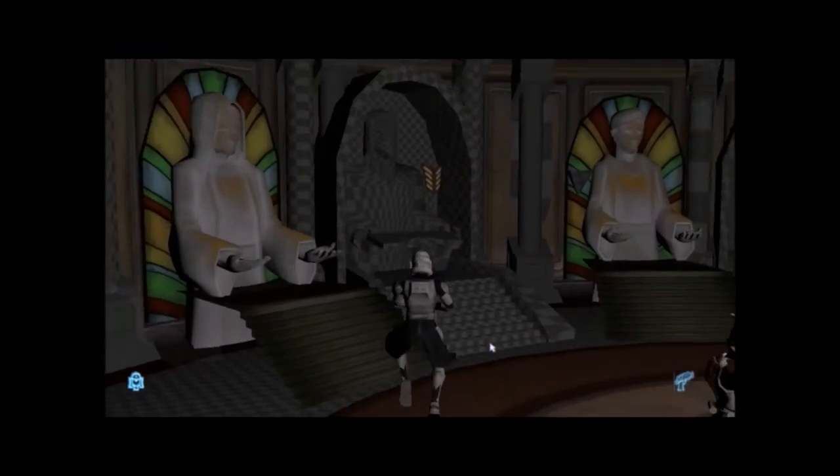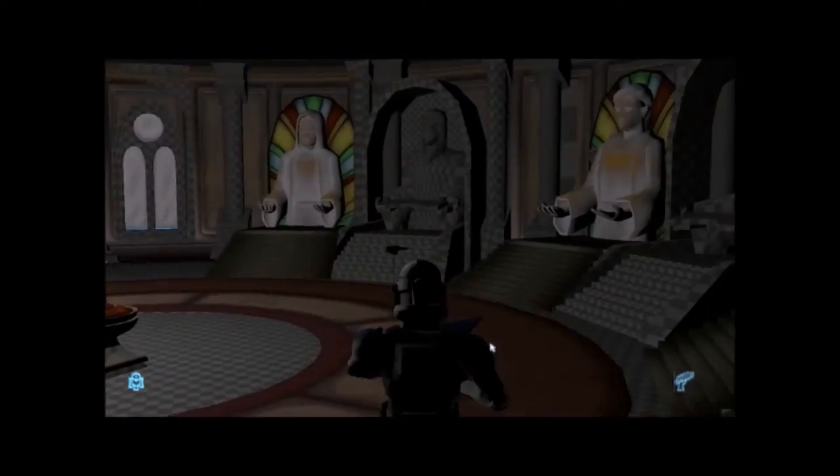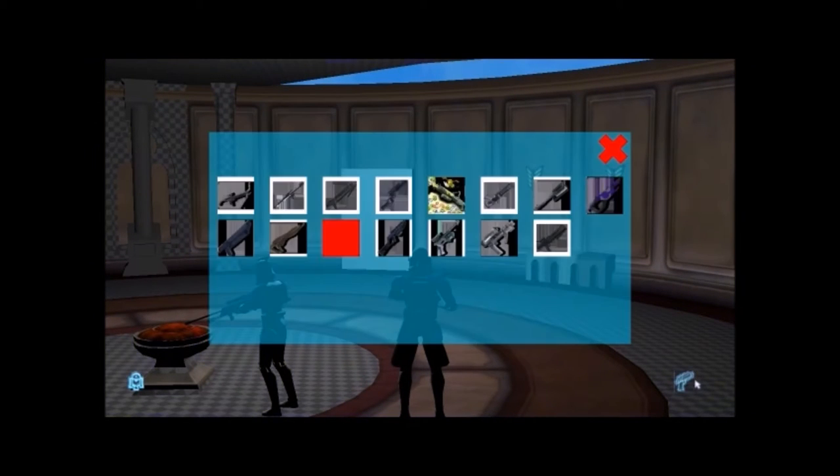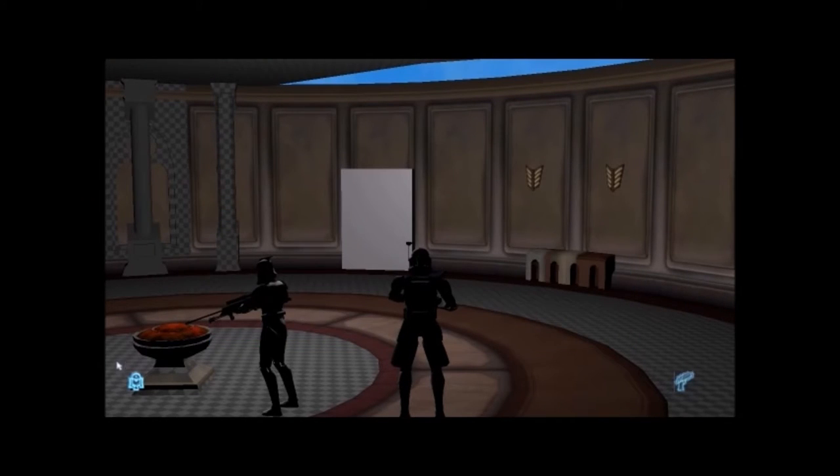We'll start off with the Jedi Council chambers. There's not much to do in there, it's just the Jedi Council chambers — you can walk around, explore, and there's a door out to get back. You can change blasters now: there's a whole range — blasters, flamethrowers, automatic rifles. I'll stick with the standard rifle.